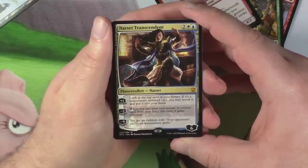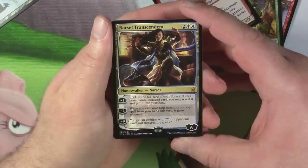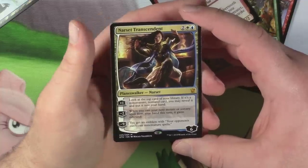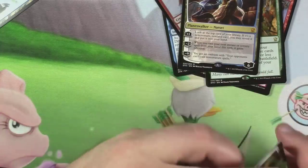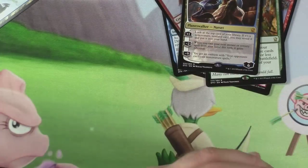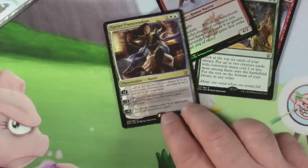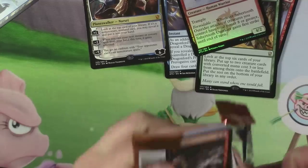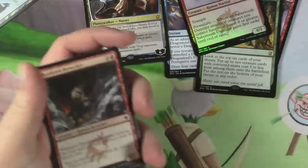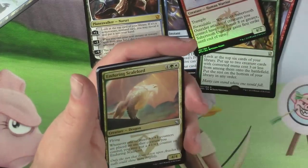Negative two: when you cast your next instant or sorcery spell from your hand this turn, it gains Rebound. Negative nine: you get an emblem — your opponents can't cast non-creature spells. That's sex on a card right there. If you guys don't know, Wedge from the Manaverse is in love with Narset — he calls her his 'bae', which makes me want to throw up every time because I hate the word 'bae.'